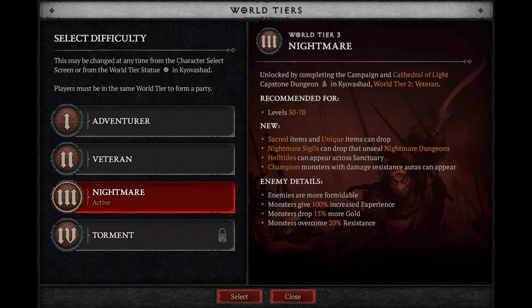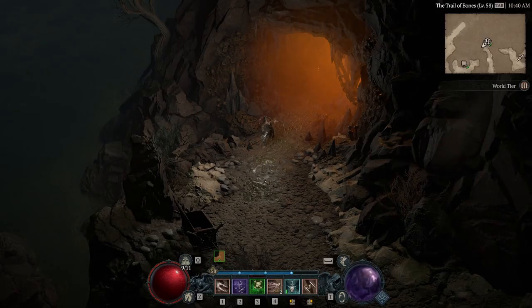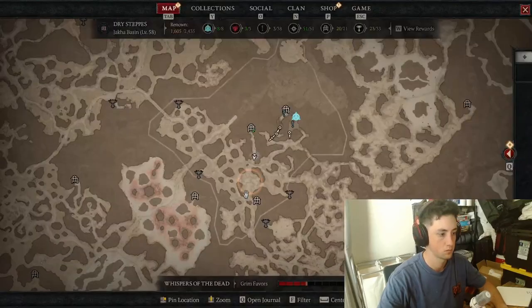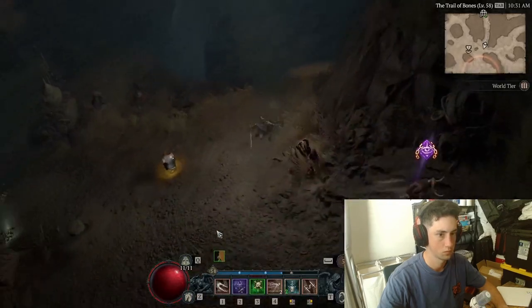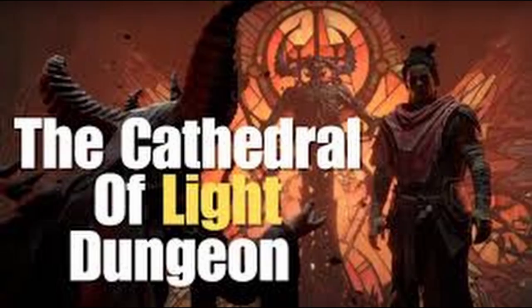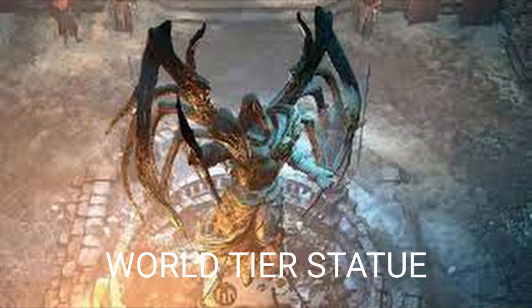Assuming you are already in World Tier 3, you're going to need to find this dungeon. If not, you will need to reach level 50 in your respective class, and you will have to complete the capstone dungeon called Cathedral of Light in World Tier 2.